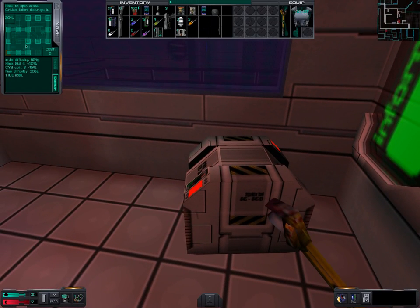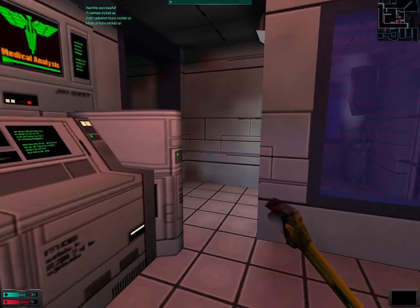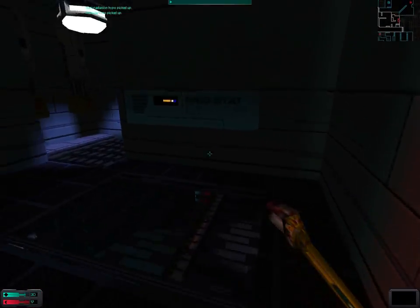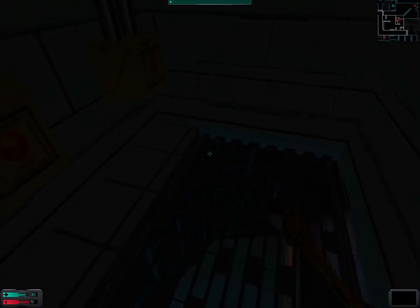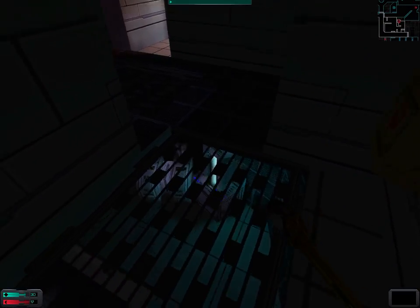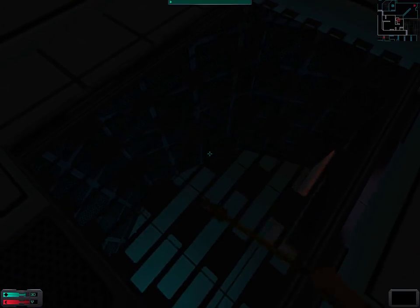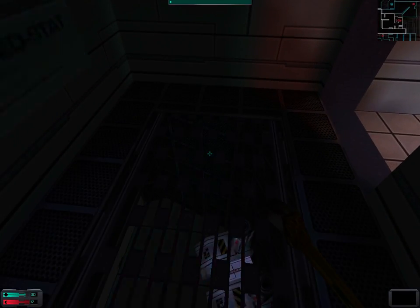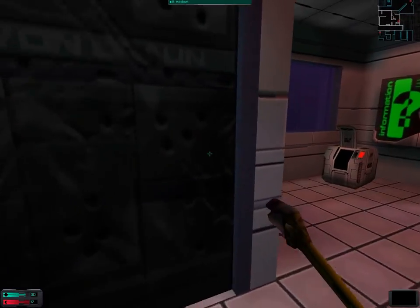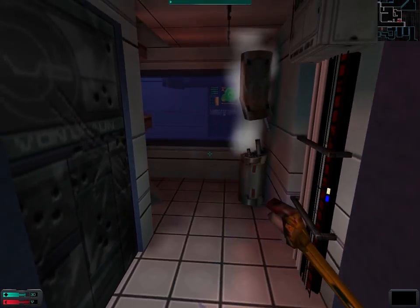There is a crate that we can hack. Some nanites, anti-red and methypo — always good to have. This area seems to be pointless. I don't think I can smash this crate. This window is — ah! This is not unbreakable.